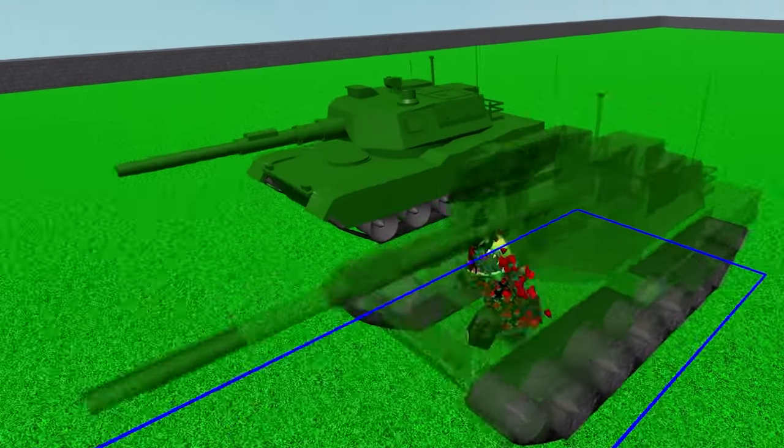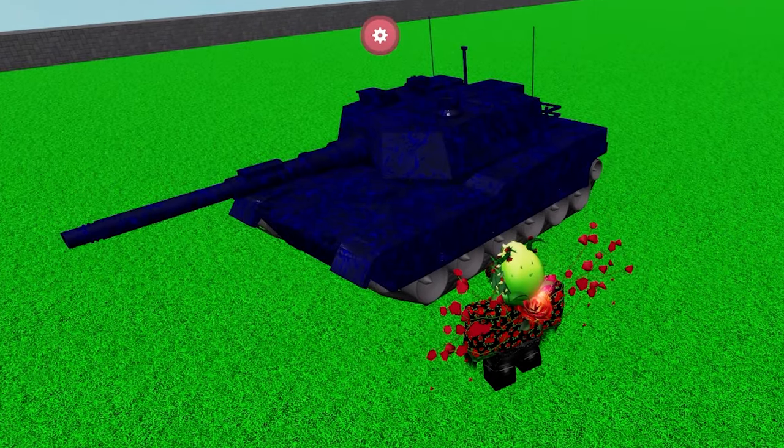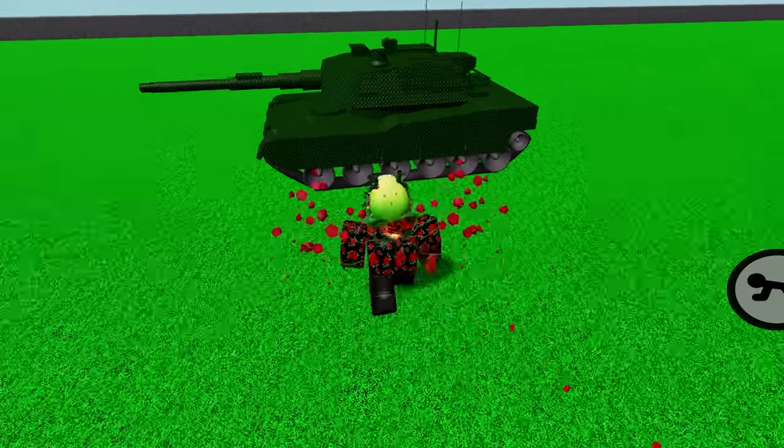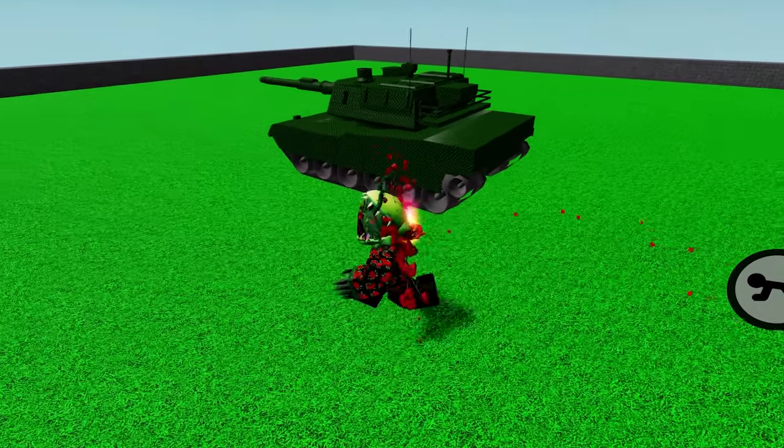This is the new tank event in build mode. You can not only change the color of the tank, but the texture as well. In order to activate the tank, you gotta give it some gas. The tank will then move forward a certain amount of blocks and distance.